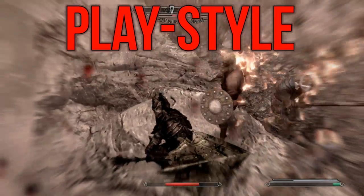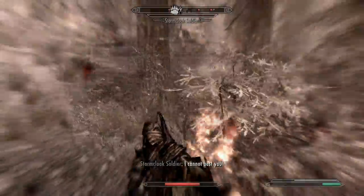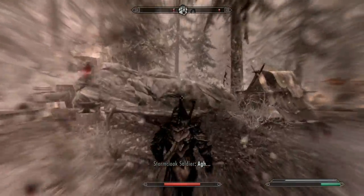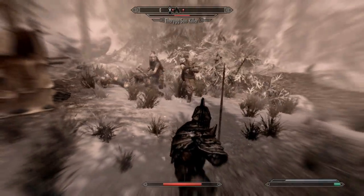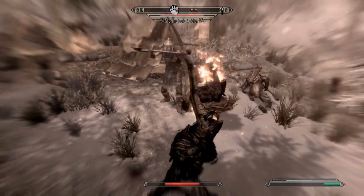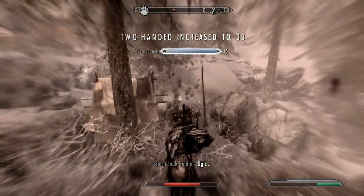The Warrior is a tank build, and excels at keeping multiple enemies occupied. Through a combination of vegetable soup and bashing with your shield, you can effectively hold off a few different enemies, whilst your follower picks off any stragglers and thins the herd. If you get the opportunity, you of course can dish out some damage yourself, but often it works out best to wait until enemies are isolated, before pulling out your greatsword and quickly finishing them off.